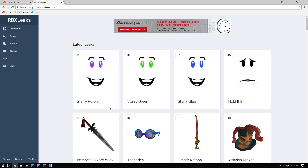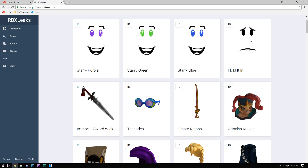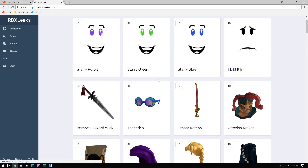So let's get started. First of all, starry purple, starry green, and starry blue — it's obvious these are coming out for the Labor Day sale. Usually one is cheap, one is a little more expensive, and one is the most expensive — 50, 100, 200 for example. But honestly I think it's more like 50, 75, 100.